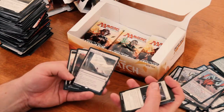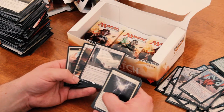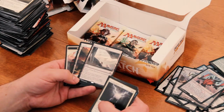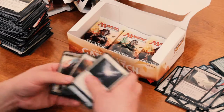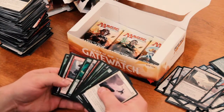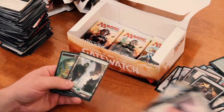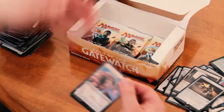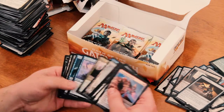Ruins of Oran Reef enters the battlefield tapped. Add one colorless to your mana pool when tapped. Put a +1/+1 counter on target colorless creature that entered the battlefield this turn. Cool. Great, and an Eldrazi card. Another Captain's Claws — well, this isn't a huge set, so I assume I'm gonna get some doubles. Some more Wastes there.